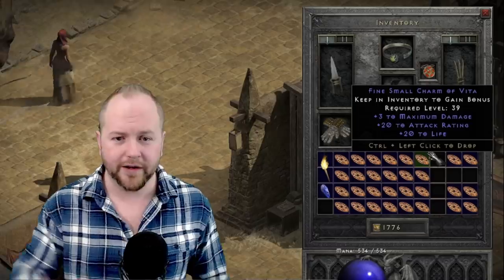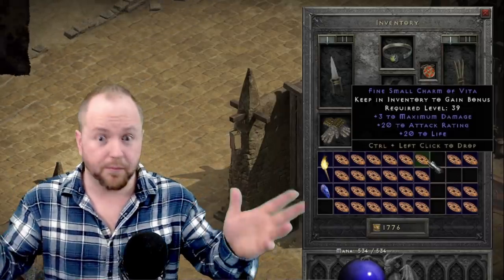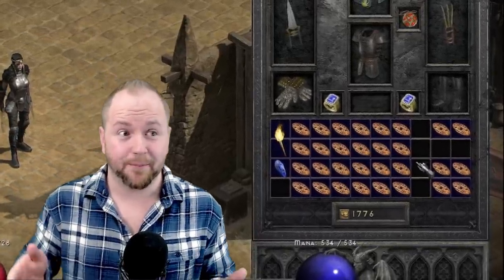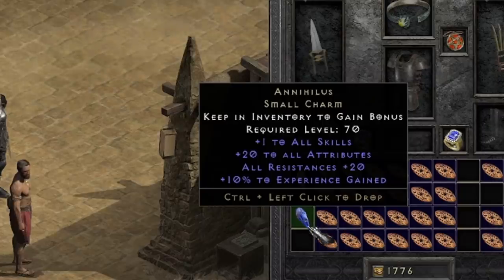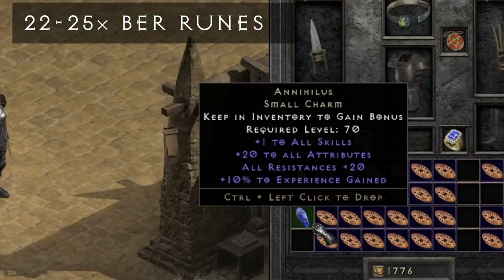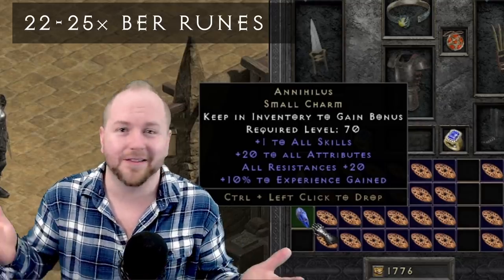But wait, there's more — there's another charm beyond the 3-20-20 that people are going to pay a premium for. It's a common theme on this list that the difference between a perfect roll and a non-perfect one can be quite significant. The charm we're talking about here is the Annihilus. While you can pick up unidentified Annihiluses for pretty cheap these days, it's harder to find a perfect Annihilus that rolled 20-20-10. The current going rate for these on JSP is about 9k, or approximately 25 Ber runes. Just know that some of the first unidentified Annihiluses went for like 20 to 30k.